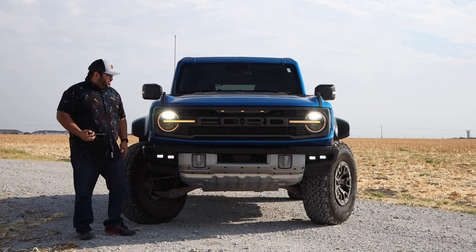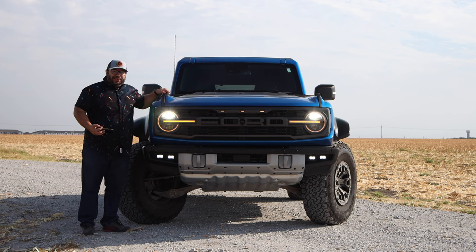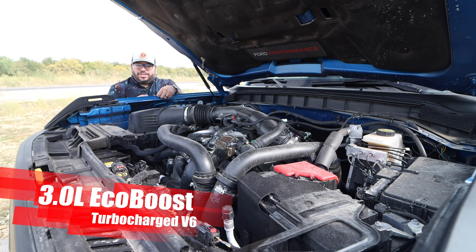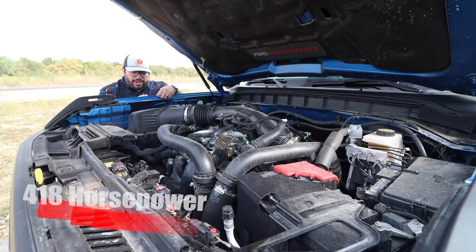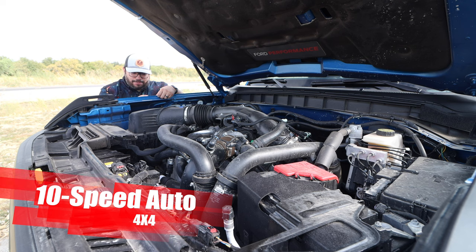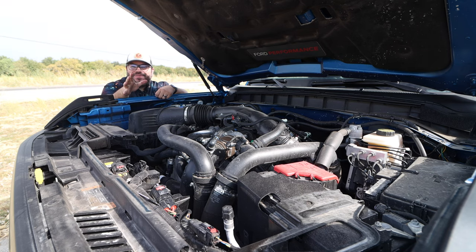Let's take a look at the big thing with this Raptor. Under the hood we have the 3.0 liter V6 EcoBoost turbocharged engine cranking out 418 horsepower and 440 pound-feet of torque, connected to the 10-speed auto and then to the Ford four-by-four system. More power is always better, and in this case it definitely is a lot better.